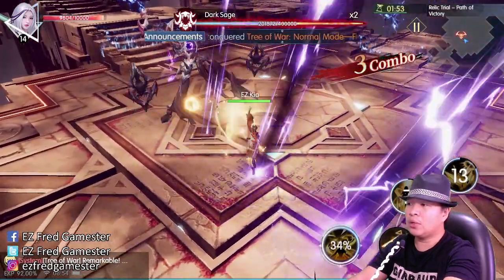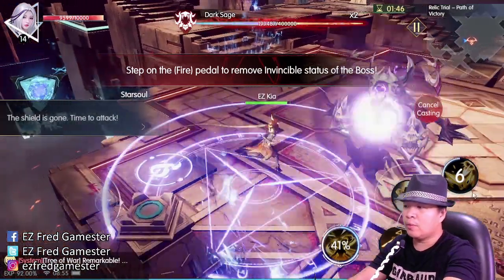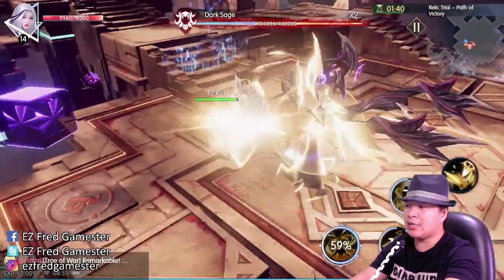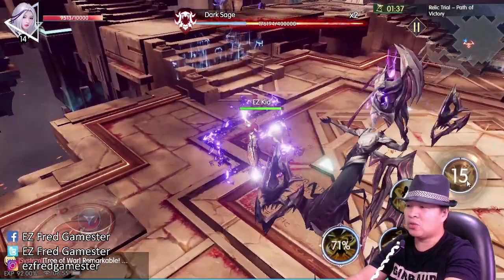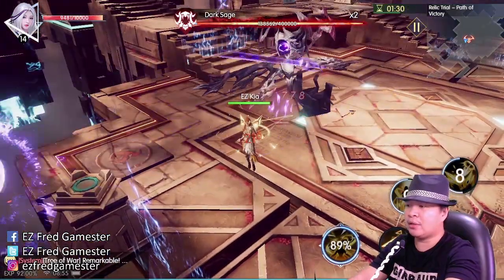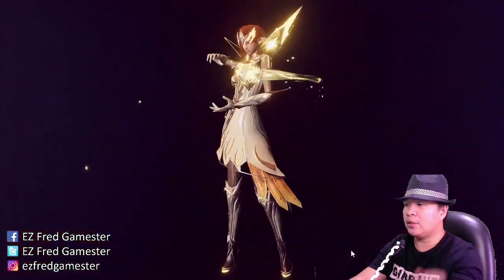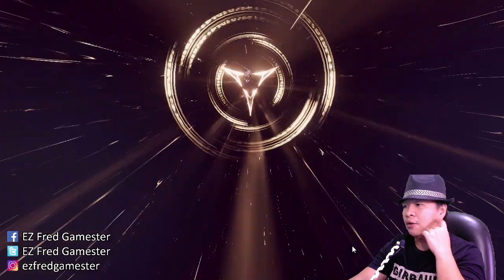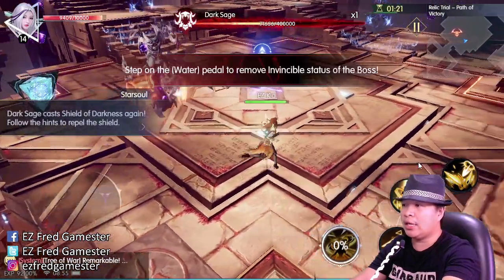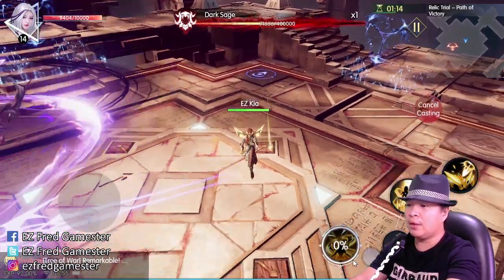The boss becomes invisible and we need that switch right over here, so pay attention always. We still have 1 minute and 40 seconds, and this boss has a stun, which is one other thing making this quest harder than usual. Let's go for the special skills — come on, there you go. Hopefully we'll deal a great amount of damage. We still have 1 minute.